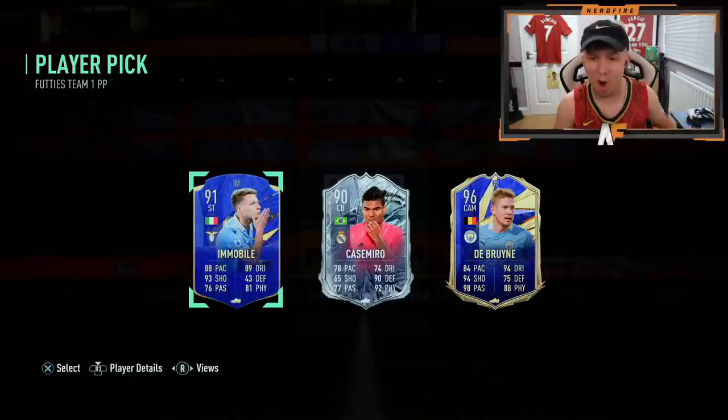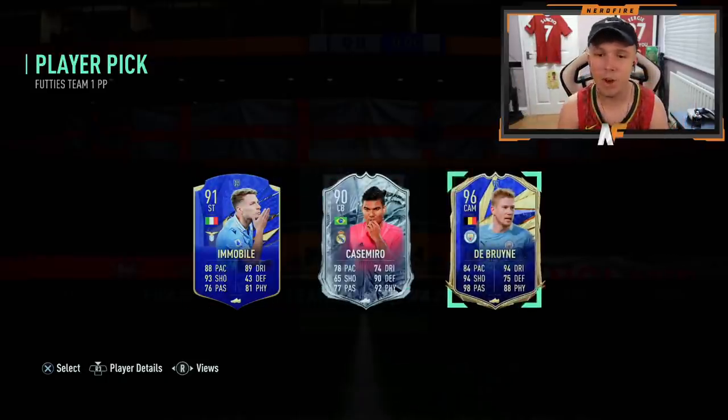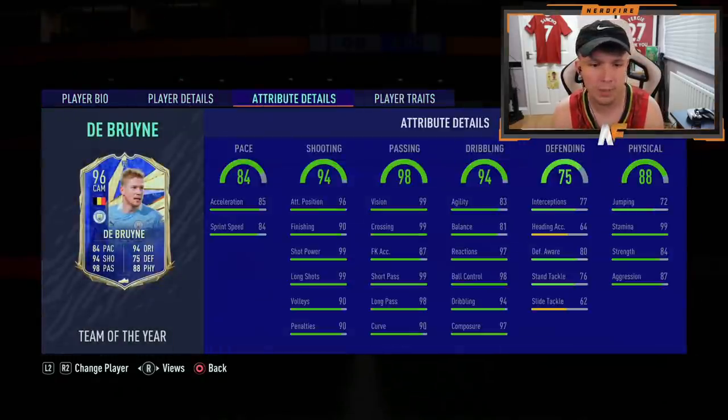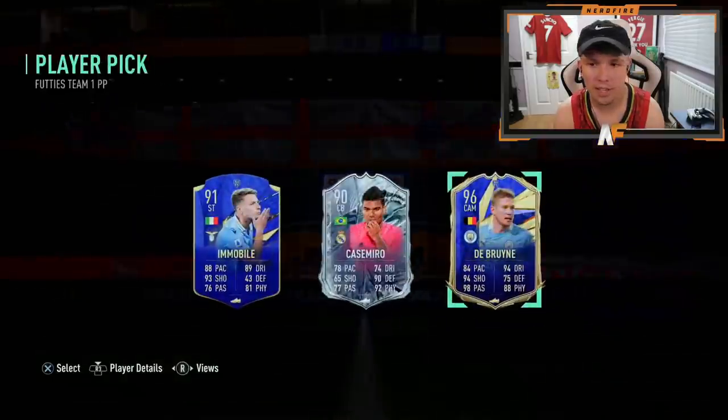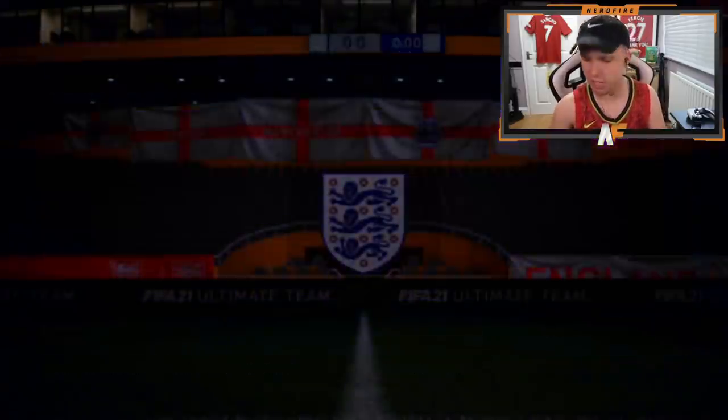Kevin De Bruyne! Let's go, I'll take that. I think I packed his card back in the day — it was tradable, but that's decent. I'll take it, Mr. KDB. Actually, I've got every single team-of-the-year midfielder untradable now. Decent. Shout out to the man JS9 underscore AFC.